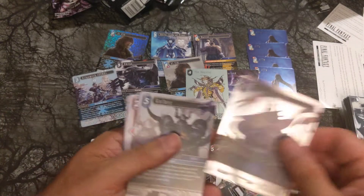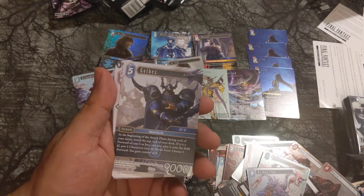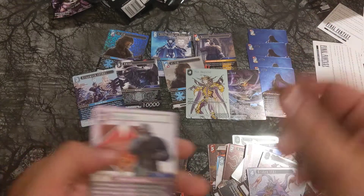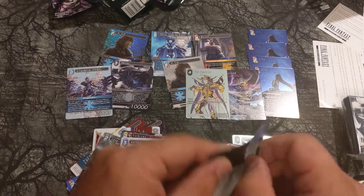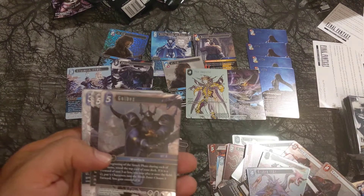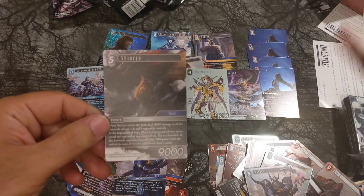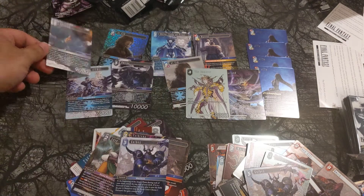Gold Bez, our Hero card: at the beginning of your attack phase during each of your turns, reload the top card of your deck — if it's a Forward of cost three or less, play it onto the field. Then you can put four characters in the break zone and gain control of any character. Sounds kind of like Cane. Hujo, Merlis, Don Corneau, Gold Bez again. Shinryu — our Legend! Reveal the top card of your opponent's deck: if it's a Forward, all Forwards lose 7,000 power; if it's not a Forward, draw two cards.